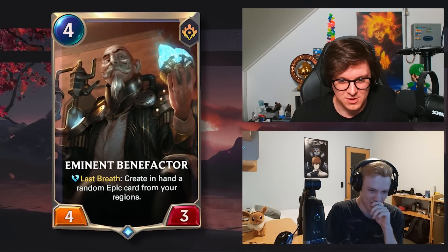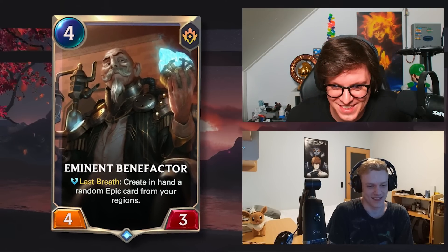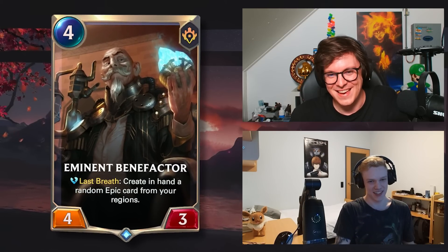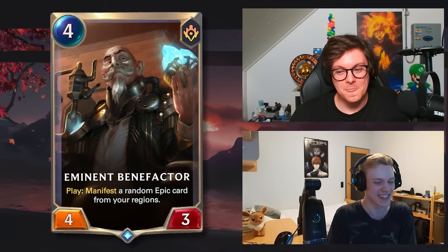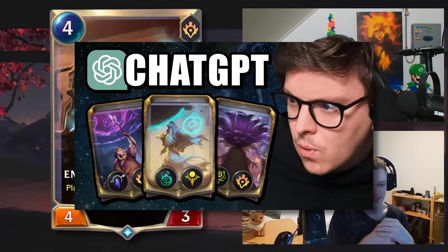Eminent Benefactor — four mana, four-three. Last breath: create in hand a random epic from your regions. I think this manifests now — that was the buff. I thought the formatting was wrong but okay. I think this manifests now — it used to be a four mana three-three and then they made it a four mana four-three that manifests. That's my final answer. Yes, it is manifest! You never played this card — we had a collab where ChatGPT made us decks and it gave me this card, so I had to play with it.